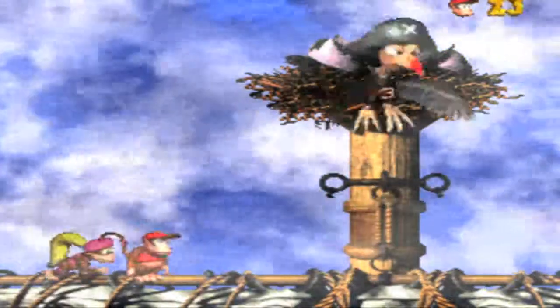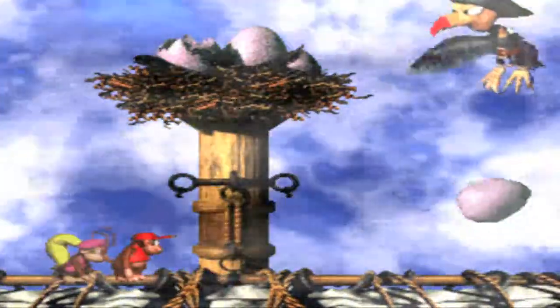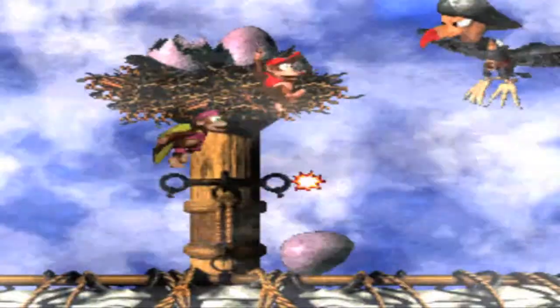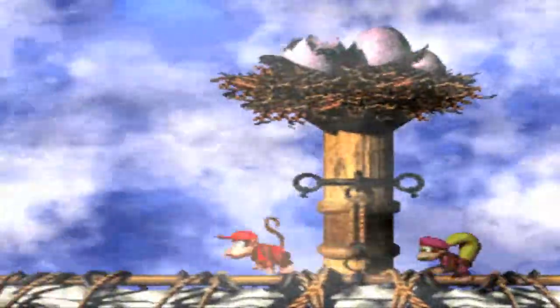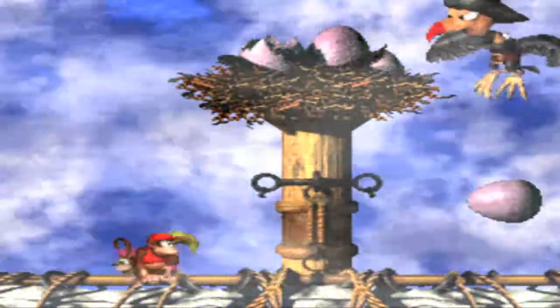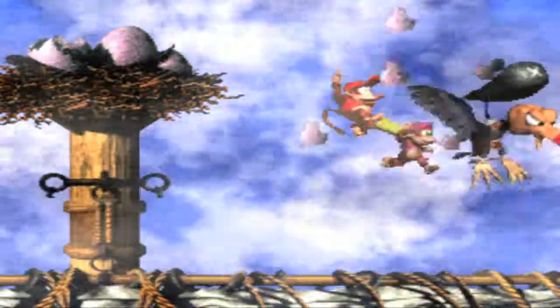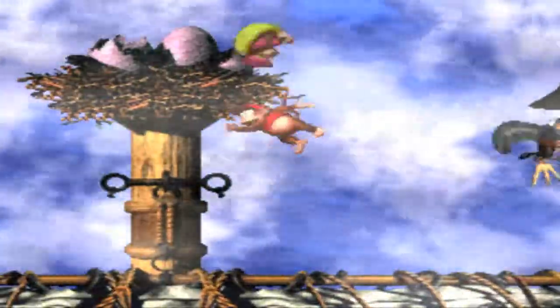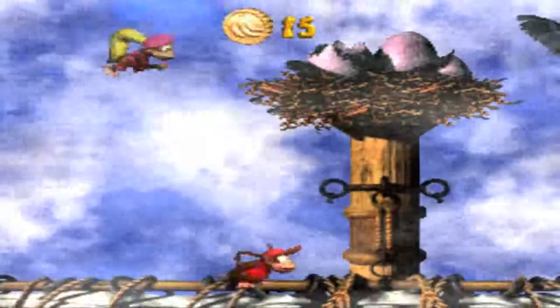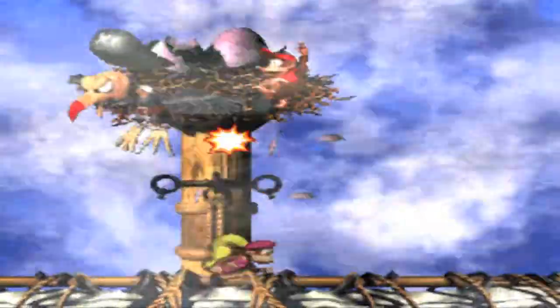This is the first boss. I think it's just Crow — Kreepy Krow. He'll throw eggs at you and you just have to jump on them to settle them down, then hit him. One thing I think in almost every boss fight: there are banana coins hidden somewhere so you can take advantage of those.